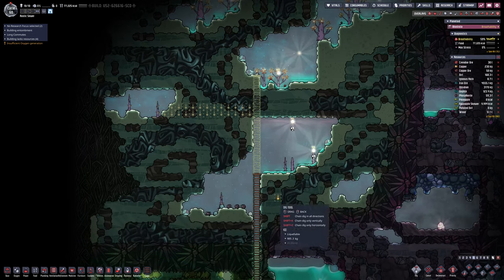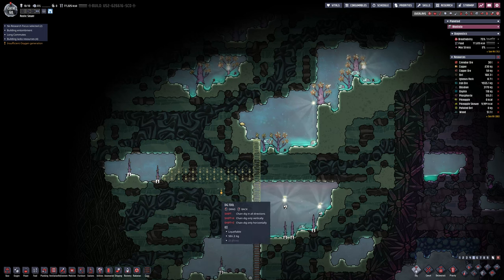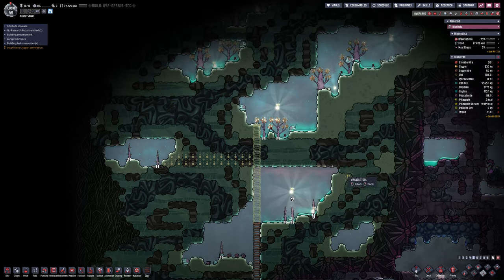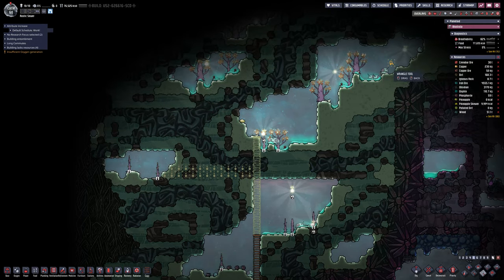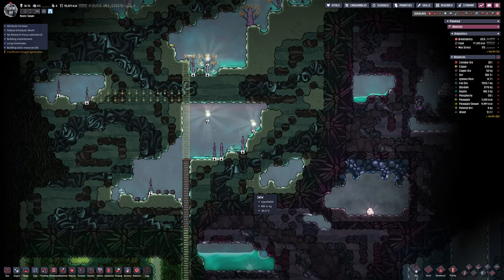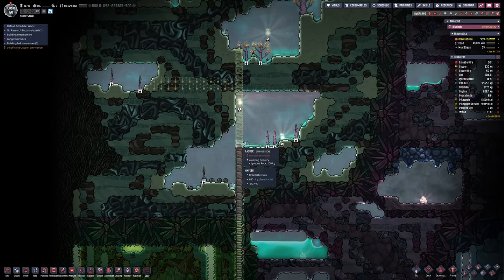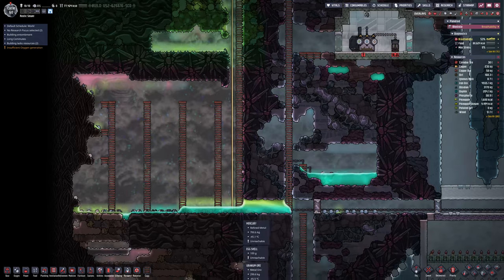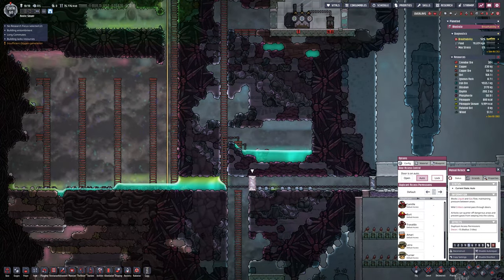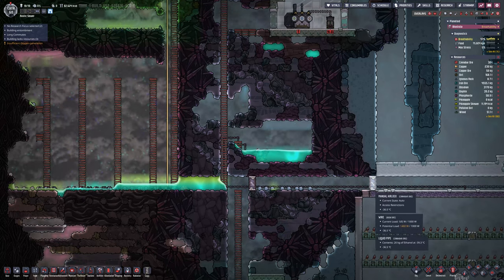I'm going to continue to build up. There's a lot more up here and there are some shine bugs as well, so I'm going to try and capture those — trap them in the farm with the trees to allow them to do exactly what they're doing in the wild. All we need to do is provide the trees with snow and they will turn that snow into nectar and wood. We already have the process in place to turn wood into power and oxygen.